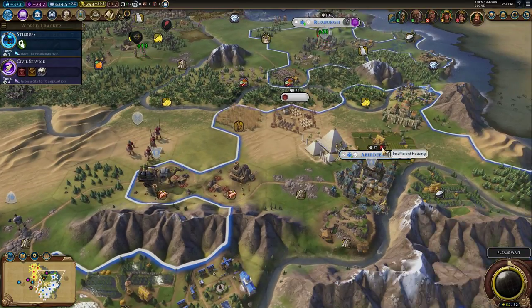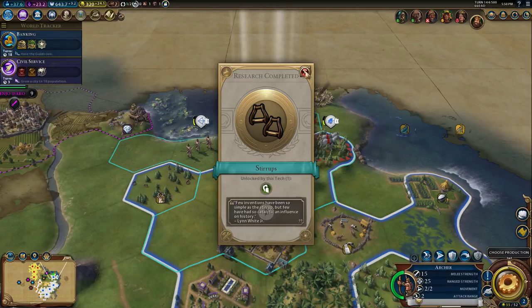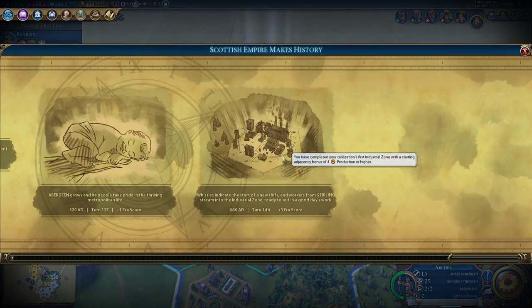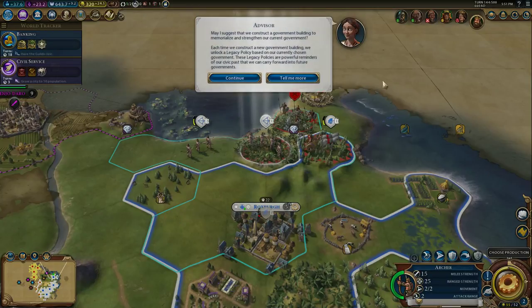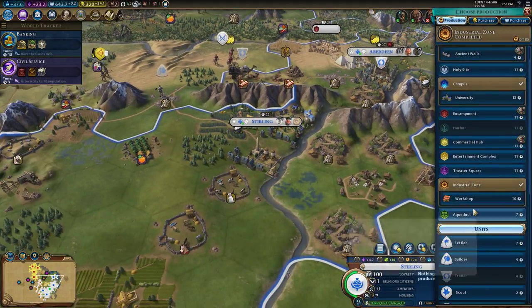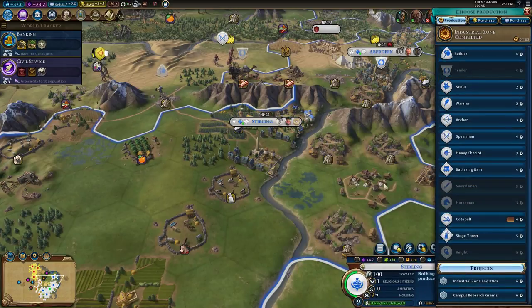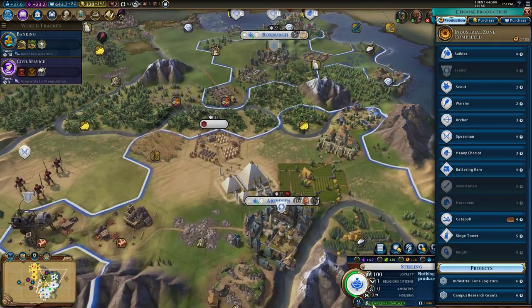Insufficient housing - I know this is a real problem. Workers from Stirling stream into the industrial zone. A suggestion to construct a government building - yes, we are constructing a government building. Oh, a specific government building? I shouldn't have dismissed that advice so quickly. Stirling's got an industrial zone now.